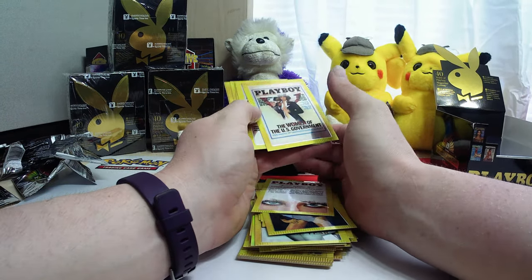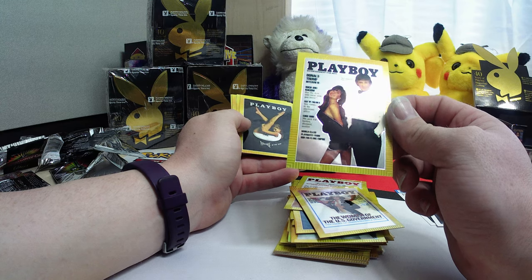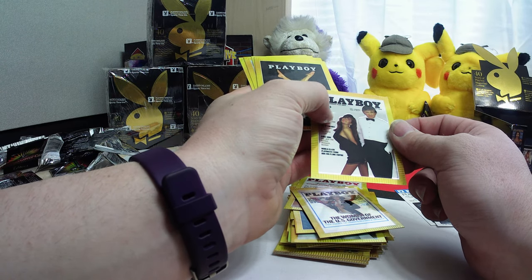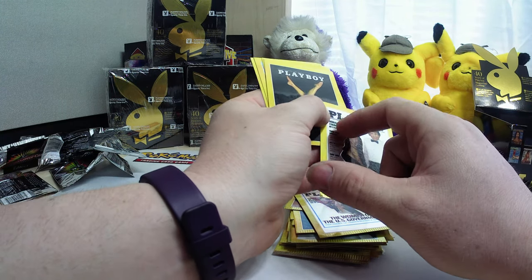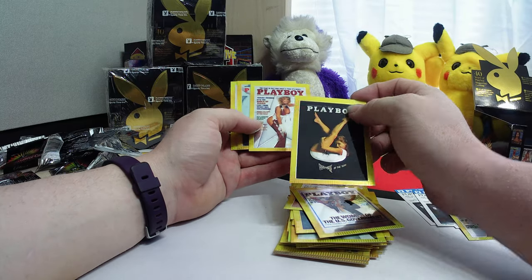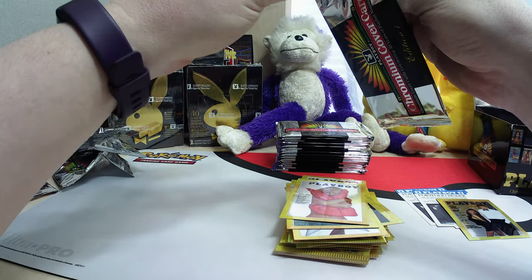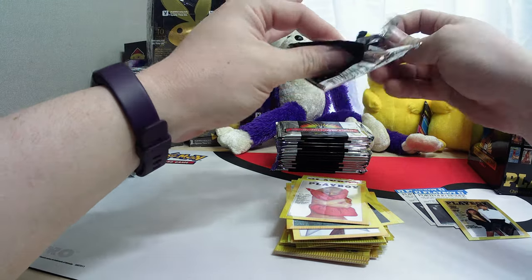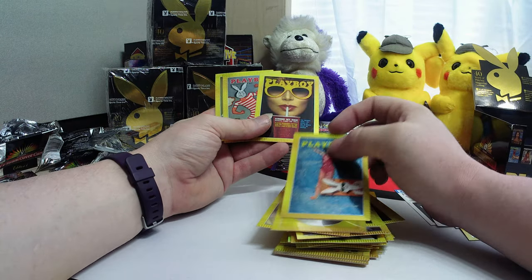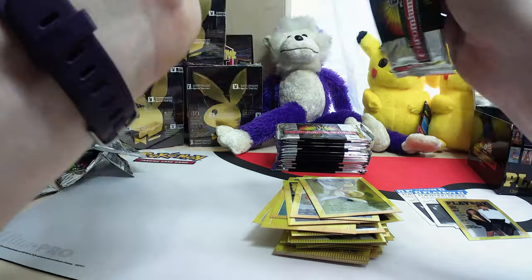The women of the U.S. government — never would have known they made that one. And there is the Donald Trump cover. I don't know if this is the Trump card because they're supposed to be like celebrity cards. This one looks kind of messed up — there's a giant fingerprint right here or something. We're going to set it off to the side until we figure it out. We definitely found one with Donald Trump on it like we were hoping to. I think there might be a celebrity face card and also a Playboy cover, or it could be both.